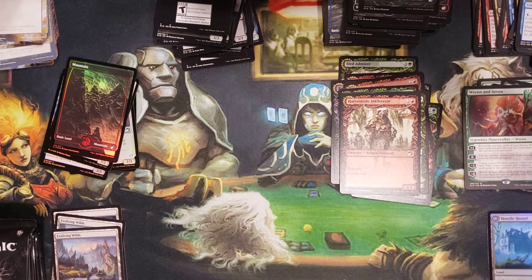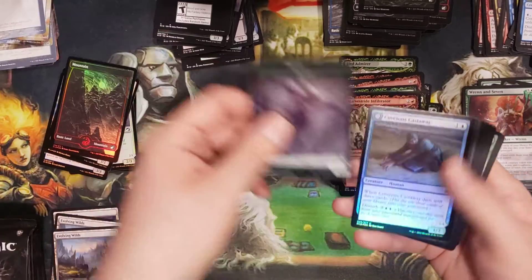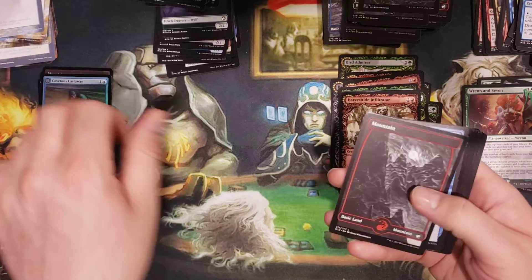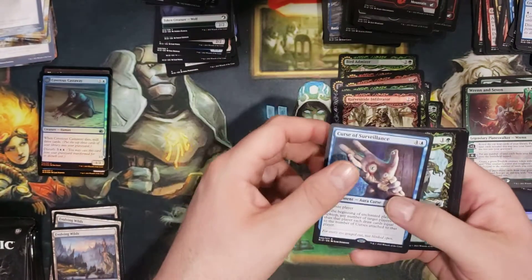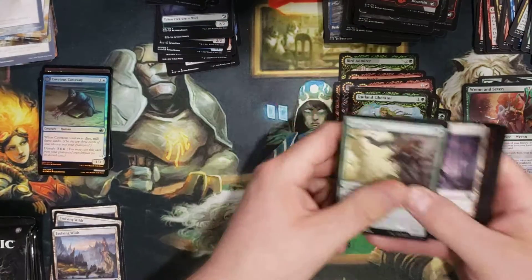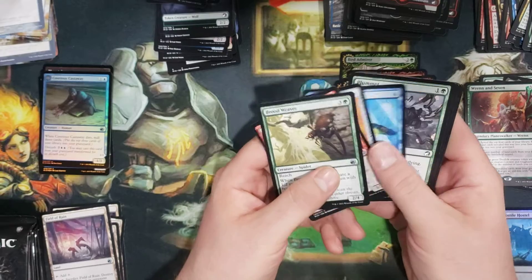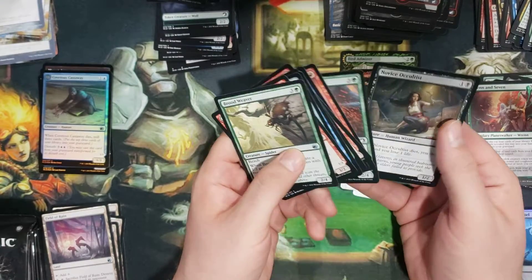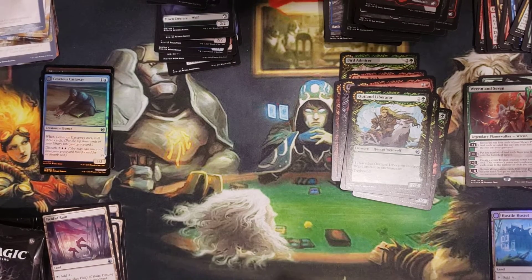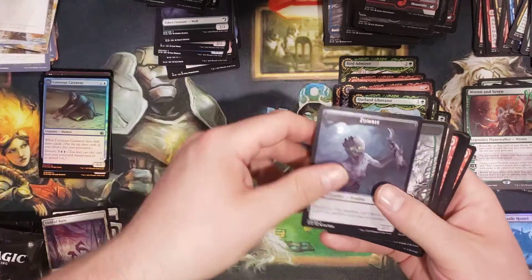I'm pretty sure it's about 30 bucks now. Before, everybody was going crazy over Ren and Seven, and I saw pre-order prices at like 110 at one point. I was on MTGStocks.com looking at prices through there too.